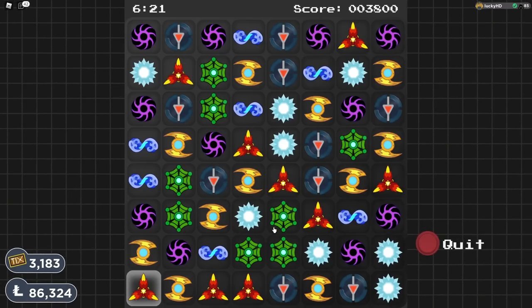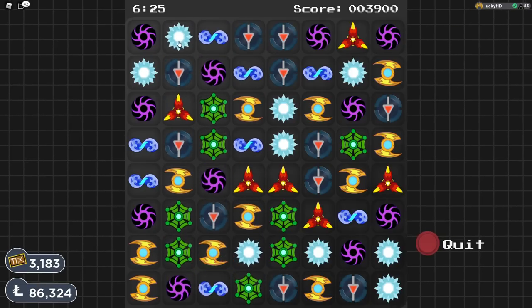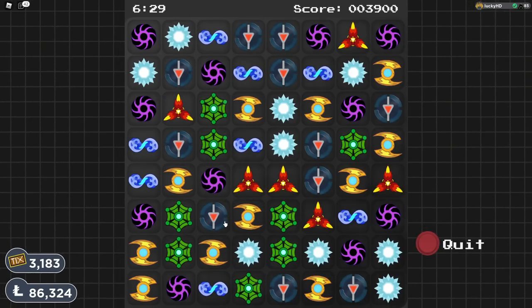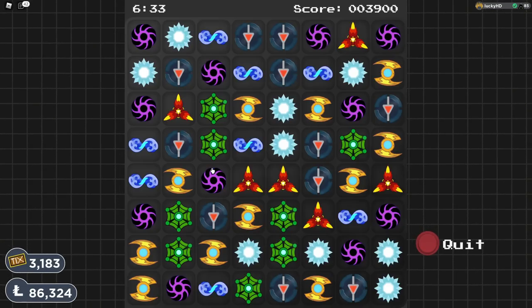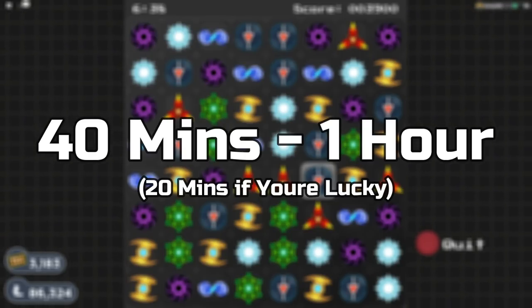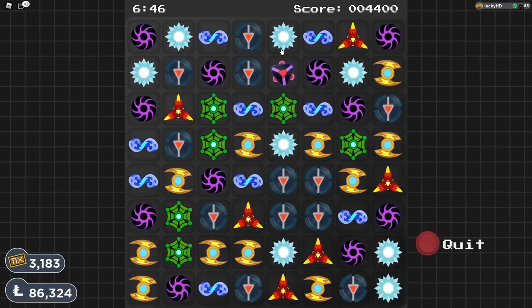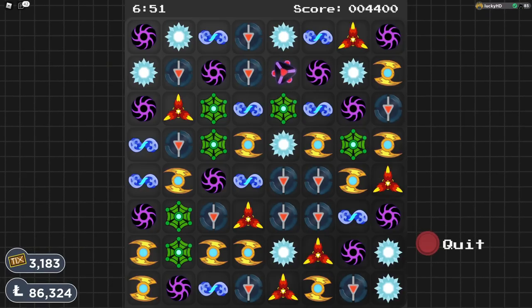Now, combos are going to be key for this entire thing. Whenever you do a switch, it is going to drop down the next row. To get the max amount of points possible, you are going to have to spend a lot of time. Roughly, to get the max 999,999, it is going to take you around 40 minutes to an hour, and that is if you are not that experienced. You are going to want to do switches at the bottom, because it is going to drop down a lot more, giving you a lot more possible points for getting combos.